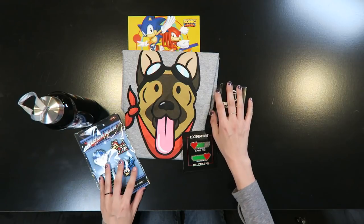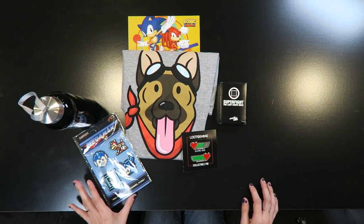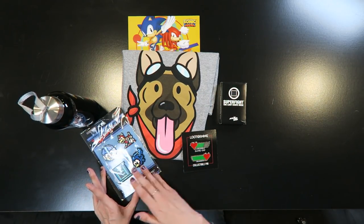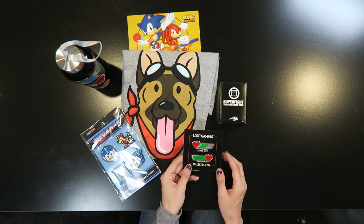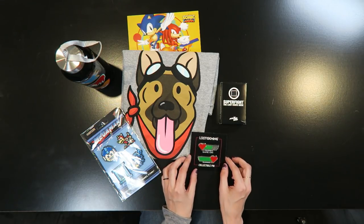But to summarize: we've got the Dog Meat t-shirt, the Mega Man pins, the Sonic card with information on the back, a Sonic glass bottle which will be my coffee mug, a Player One Player Two collectible pin which is adorable — I can't wait to put them on mine and Jason's lanyards for Blizzcon — and then the Super Fight Loot Crate card deck by Skybound Games.